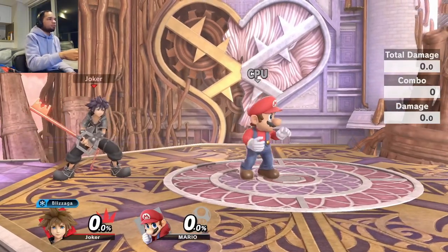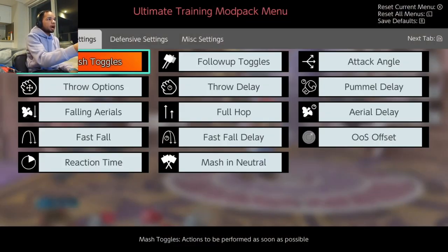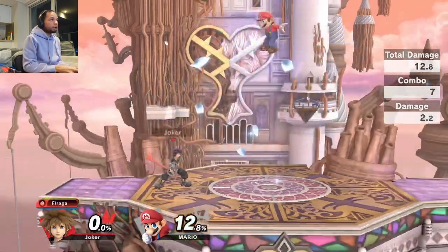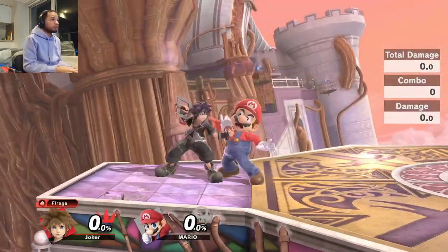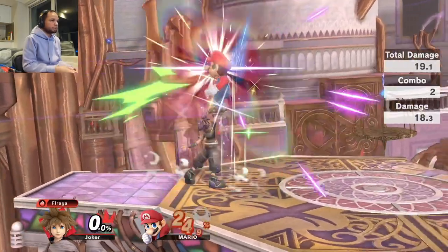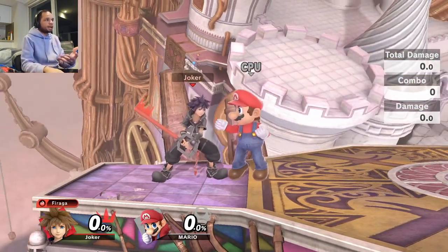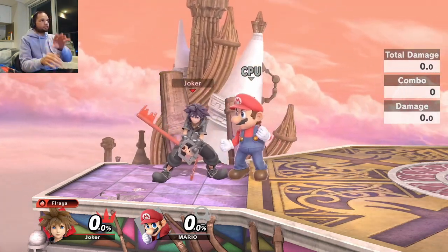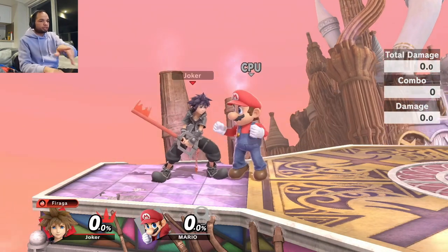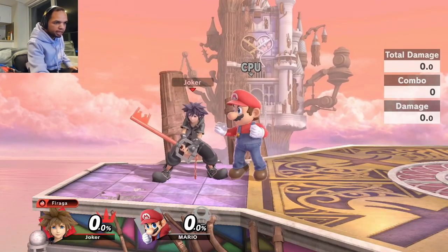Before we get started, I'm using the training mod pack. I'll have Mario set to things like air dodge. Depending on the situation or direction, I will say either 'DI away' or 'DI in' as I'm filming live, and I'll also have annotations in the top right corner. Please keep that in mind.